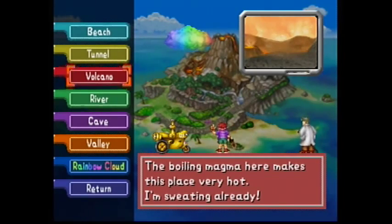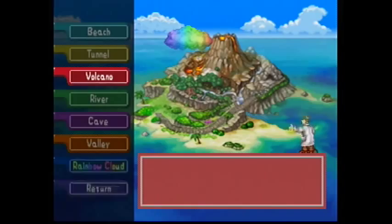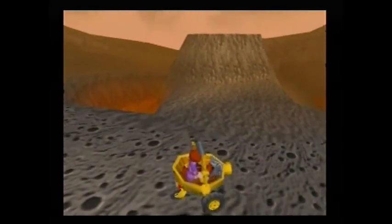First, choose the Volcano stage in Pokémon Snap. Then go all the way until you see three lava pits on the side. The side lava pits will have Growlithe in them and Arcanine will be in the middle.